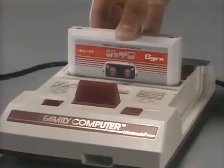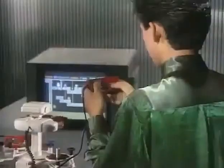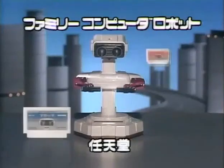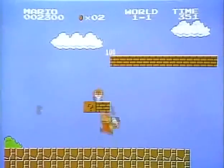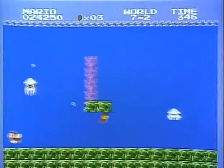A light signal sent from the screen catches the eyes of the robot — up, down, right, left, gyro. This game catches the action of the light signal, and the robot responds. It is a new game that combines the Family Computer and the robot peripheral. Jiren's new release — Super Mario Brothers — a mysterious world that unfolds one after another.